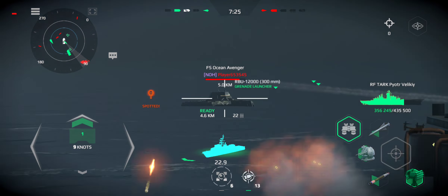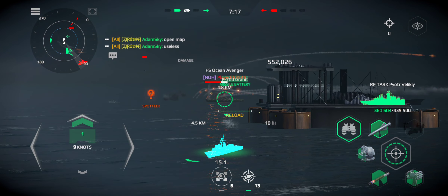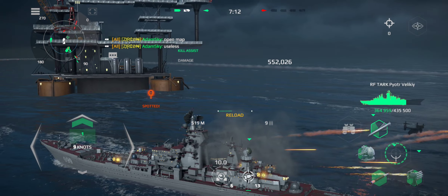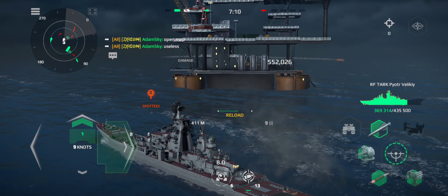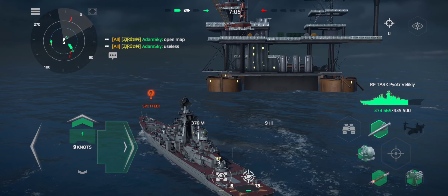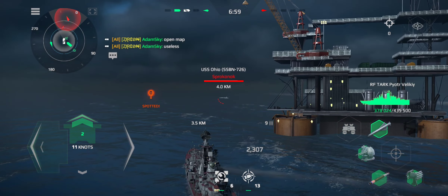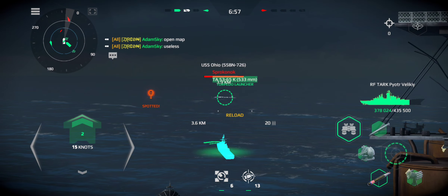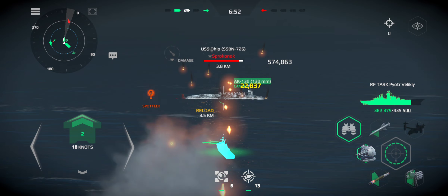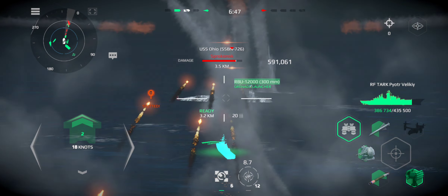Make ready torpedo tubes. Launch detected, 10 seconds. Fire target. Open missile silo hatches, prepare for launch. Holding right. Fire one on the bearing of enemy contact. Missile silo one on the bearing. Missile away.